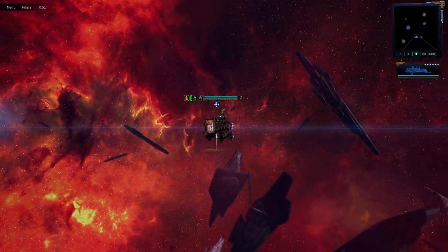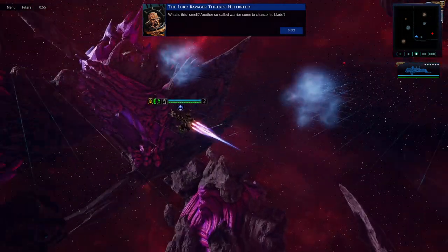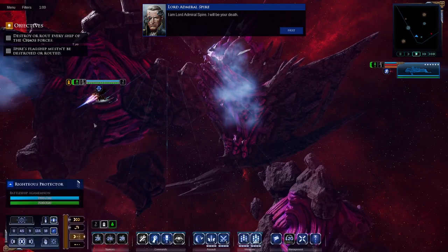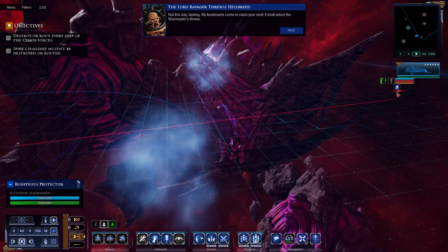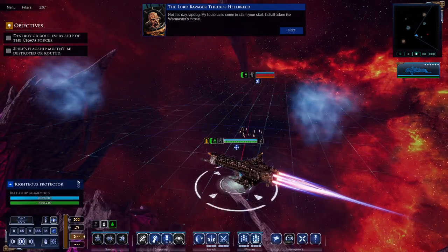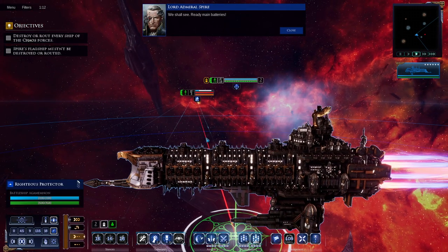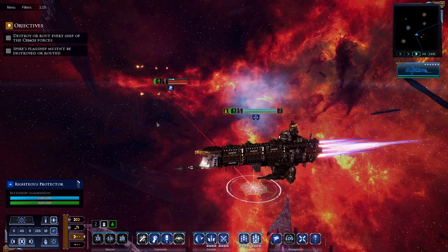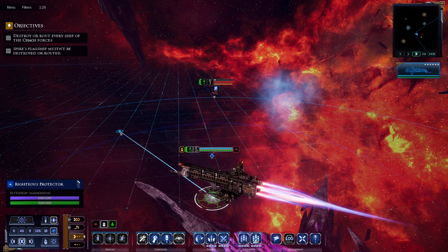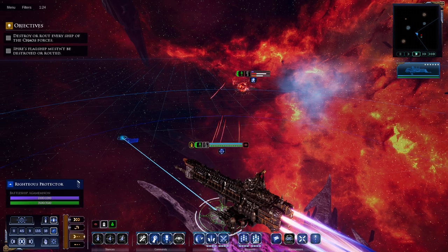Another so-called warrior come to chance his blade. I am Lord Admiral Spire — I will be your death. Not this day, lapdog. My lieutenants come to claim your skull — it shall adorn the Warmaster's throne. We shall see. Ready main batteries. Alright — Battleship Agamemnon. This is a new ship, this is a mod ship. I don't remember Spire starting with one of these things, and I don't imagine he would have started with a battleship in any event.